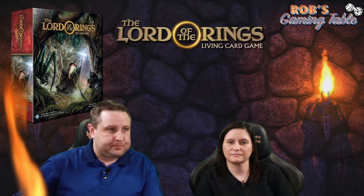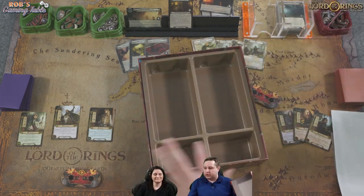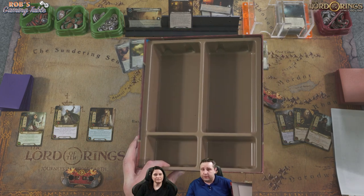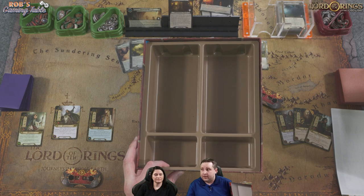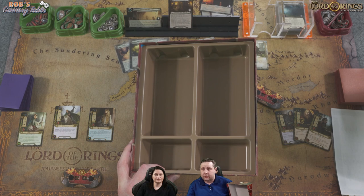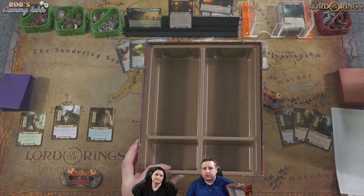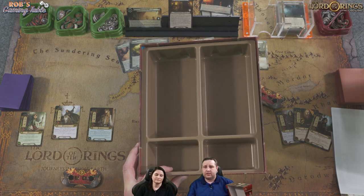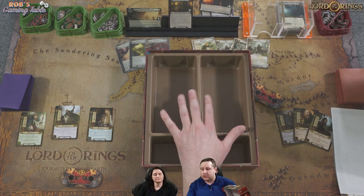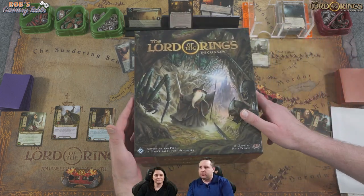Card storage — the box actually comes with some real card storage, which is different and a huge thing. If you're comparing the value of this core set to the old core set, don't forget you don't technically need to buy storage right away for this one. With the regular core set you have to spend extra money on deck boxes, binders, card boxes. The fact that they give you something on a more durable box is a nice touch.